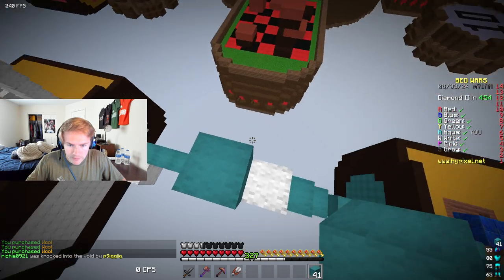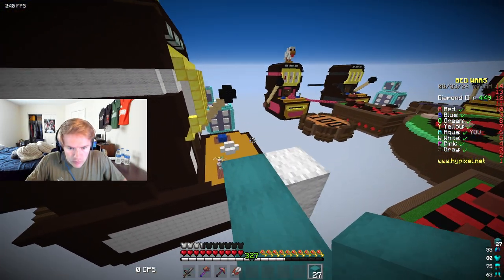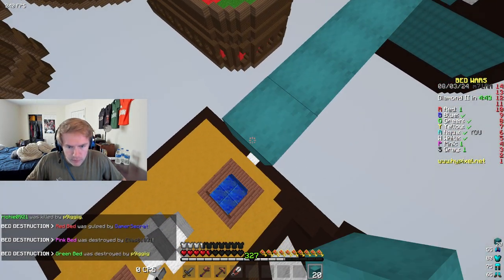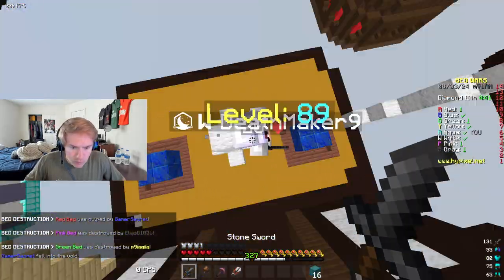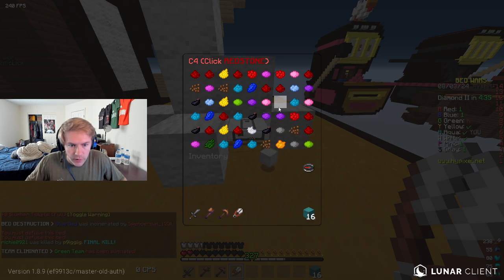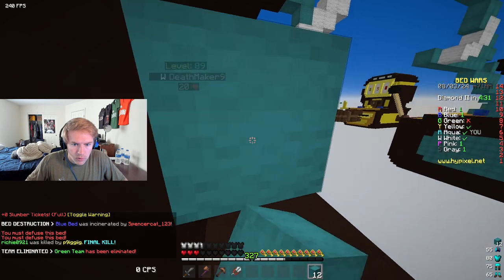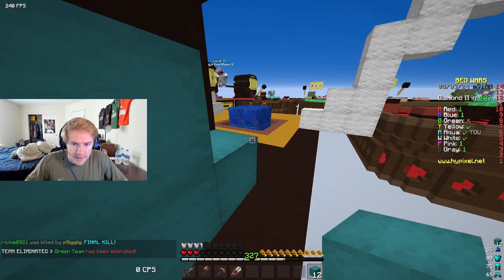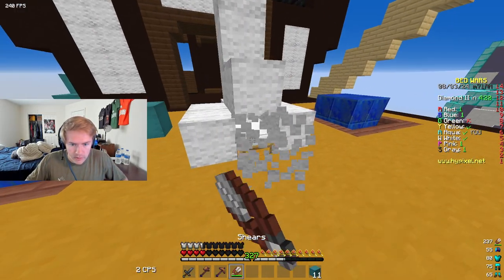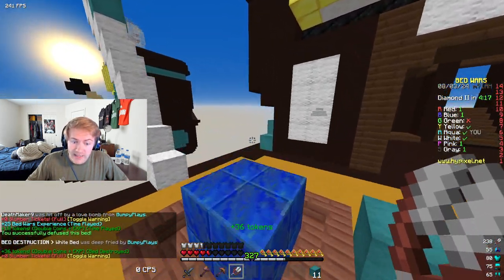Let's get up here. That fireball animation needs to not be like that. Got you. Redstone — oh, I need to click... I see, I see how this defusing thing works. I need to click all the redstone. Okay, that is interesting.